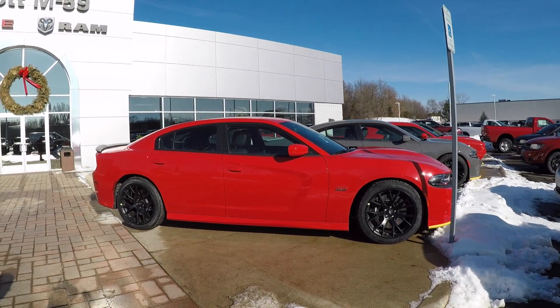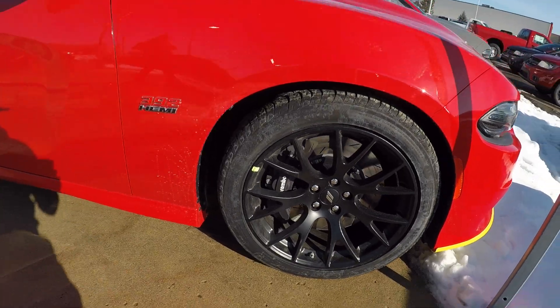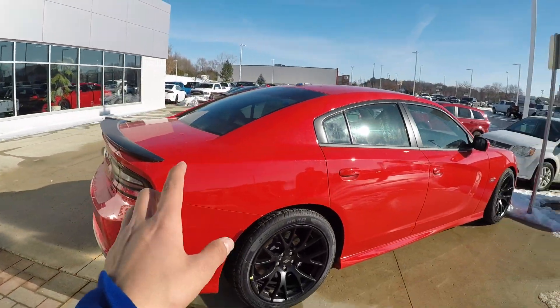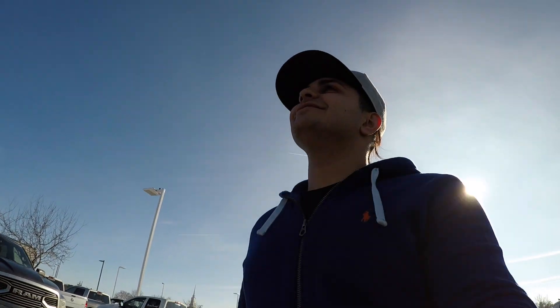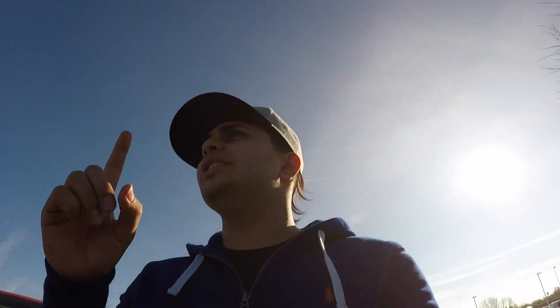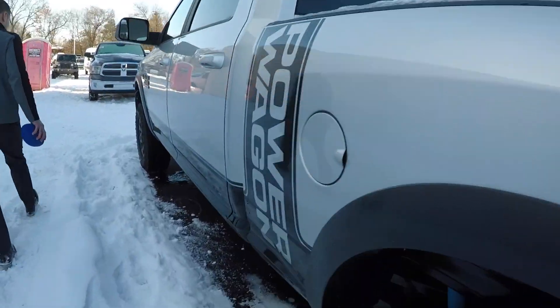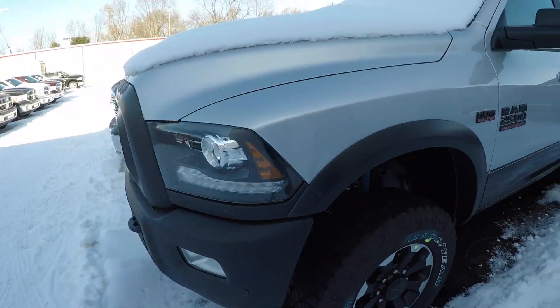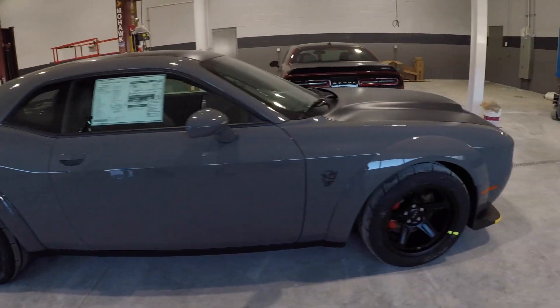If you're looking for a Scat Pack, please come to this guy. Look at this red — it's a Torred, it's so beautiful. You've got the wheels and brakes, oh man, this is my old color. We're about to go see the Demon. Do you like the orange with the Hellcat wheels? This thing is so sick. I haven't seen a Go Mango come in yet this year. And this is a Power Wagon — the ones they give to companies and go crazy with, right?